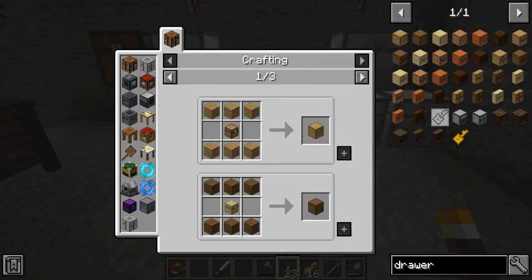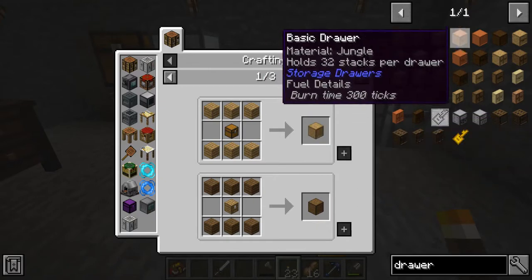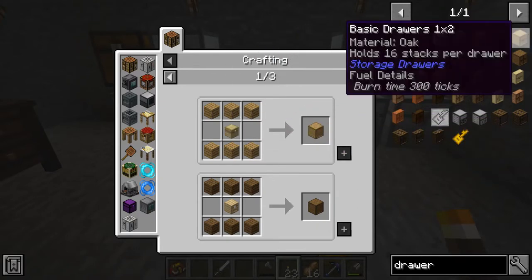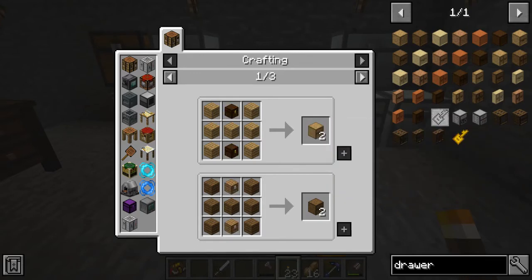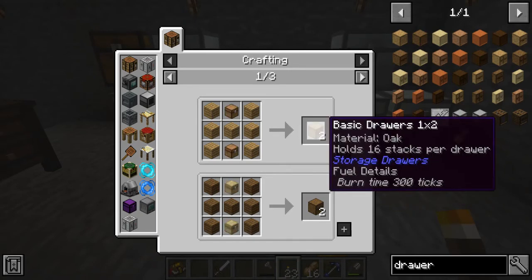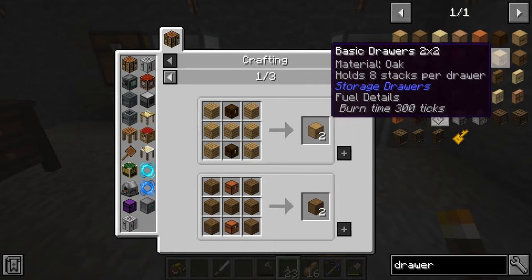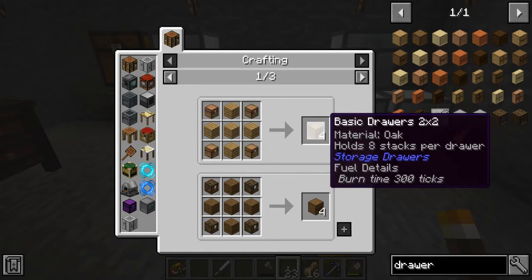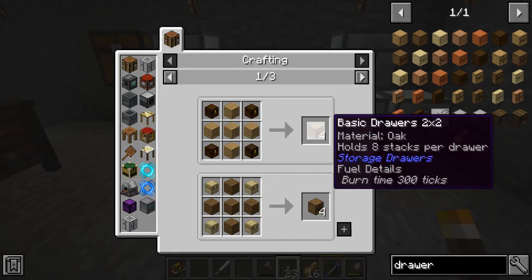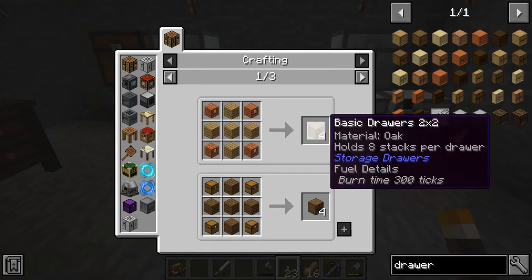They're not expensive — just some wood planks and any chest will make your basic one. You can split it into a 1x2 drawer that holds 16 stacks per drawer, so instead of one item you can hold two in this block, but you hold fewer stacks. And then it can split one more time into a 2x2, where you can have four items in the block, holding only eight stacks per drawer. But for little items, eight stacks is still a lot.